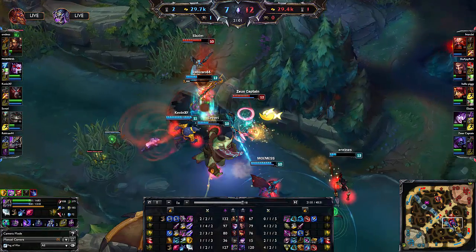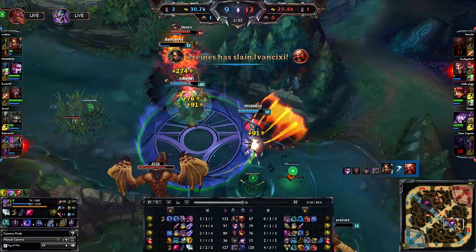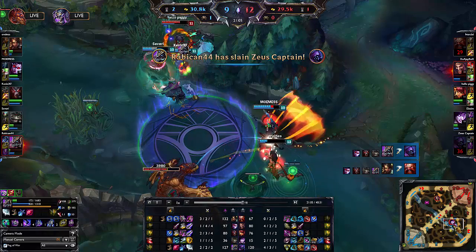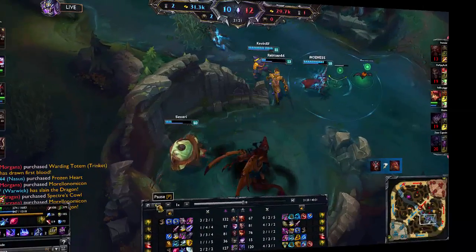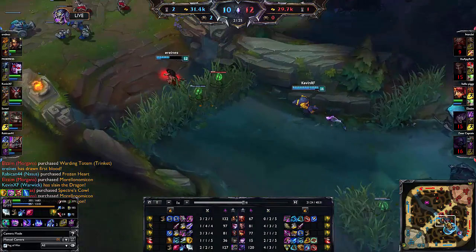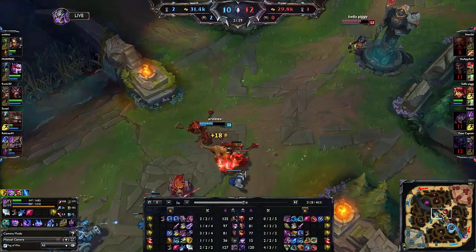Realizing Nasus was the next target, I make a clutch save by using Devour on him with him only having a hundred HP. Look at how long I'm able to keep him safe during the rest of the cleanup phase of this fight. With 40% cooldown reduction, you can use Devour at max rank every six seconds and have it last for six seconds. In summary, Devour is OP.